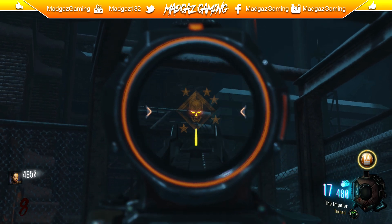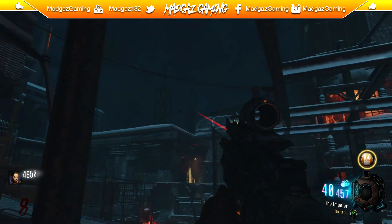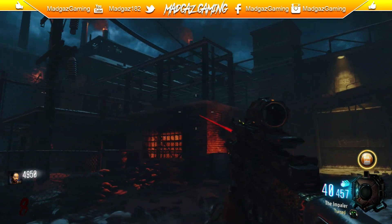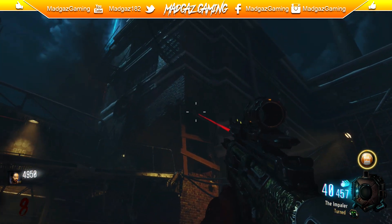First things first, you're going to need to complete the fly trap easter egg — which we all know how to do — by getting a pack-a-punch gun and shooting at the control panel outside the map, then going around shooting the three teddy bears around the map to open up the furnace, which gives you the annihilator.